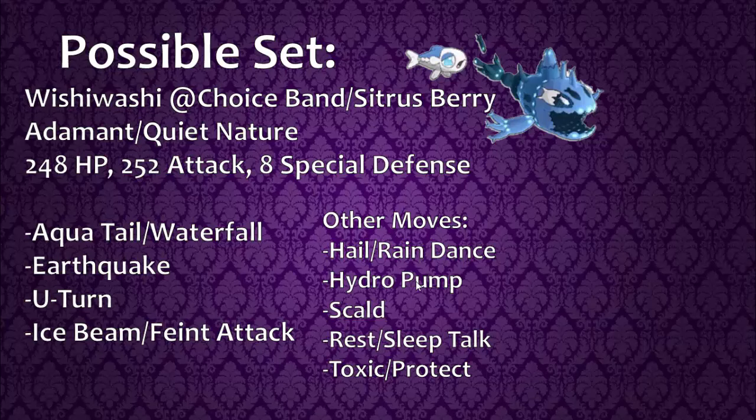Aqua Tail or Waterfall is your best physical STAB move. Aqua Tail is more powerful, but Waterfall can flinch and never misses — the flinch is probably most useful on a trick room team. Earthquake is also a good move; a 100 base power ground-type move is never a bad thing, and it helps a lot with electric types that would normally switch in and one-shot him or knock him down to solo form. U-Turn is another great move for momentum — even without STAB, base 140 attack is still very strong.